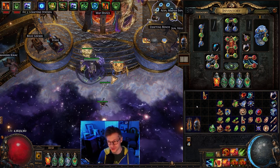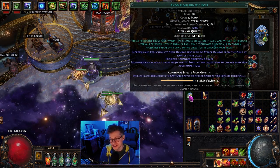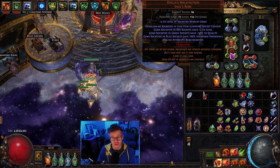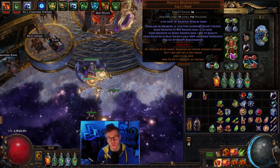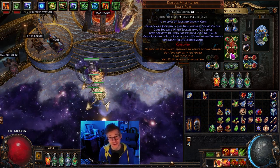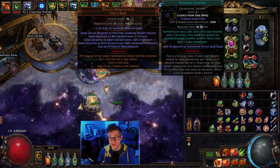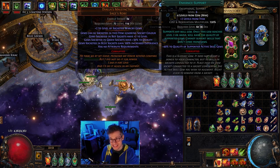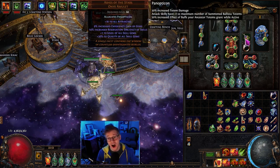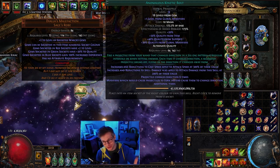So let's go over what I've done. Anomalous kinetic bolt right here — at a regular 20% anomalous, you'll see increases and reductions to cast speed apply at 50% of their value. What we do is put this in a Dialla's Malefication, which lets you socket gems ignoring color, so you get a bonus based on socket color. A red socket gives plus two levels, green gives plus 30% quality. So with a level four Enhance in a red socket, it becomes level six, giving plus 40% quality; the green socket gives 30%; I get another plus 30 — so it's plus 70, and then 100% quality on the gem making it 120% quality total. That brings the 50% up to 300%.